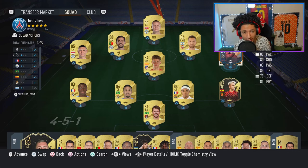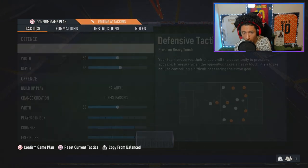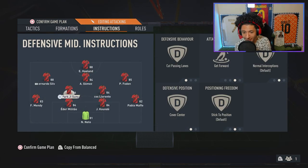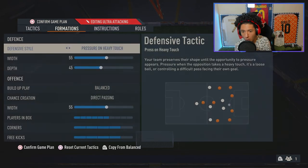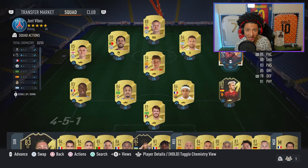This is the team we've got rocking. We're going to play 4-2-3-1, where Park will play left center mid with 'get forward' and 'cut passing lanes' instructions. We'll also play 4-1-2-1-2, where he plays the second center mid on 'stay back while attacking' and 'cover center.' Let's get straight to some Weekend League games.